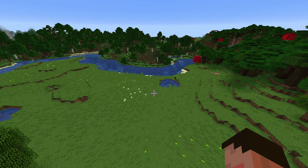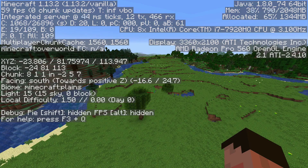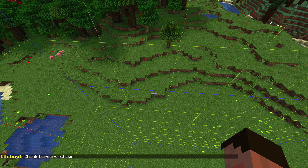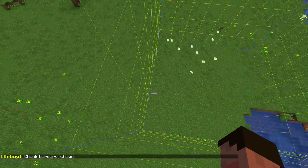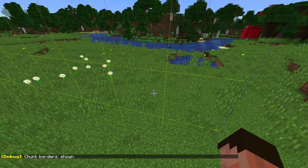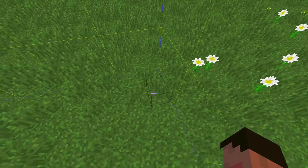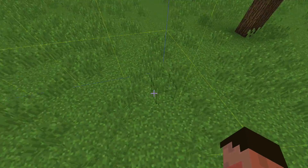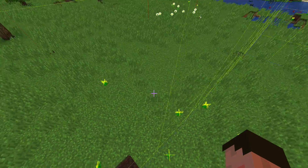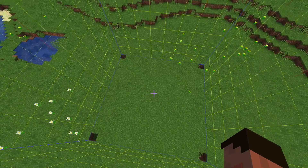Here we are, world number one, and the biome that we happen to be in is the plains. So the plains is where we're going to start. I'm going to bring up the chunk borders — there we go. I'm going to get myself set up. Let's do this one because it hasn't got the challenge of that water. We're going to dig out this entire chunk right down to zero and find out what we've got in it. So that's the chunk we're going to do — this is world one, chunk one, biome one.